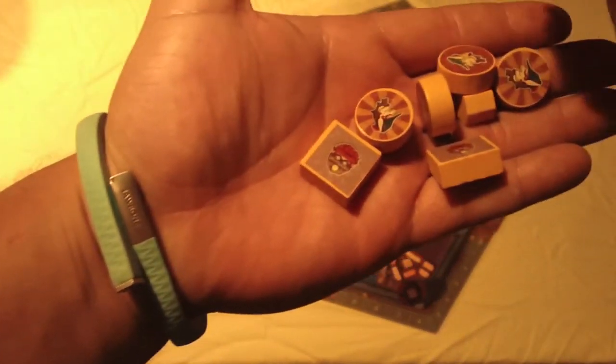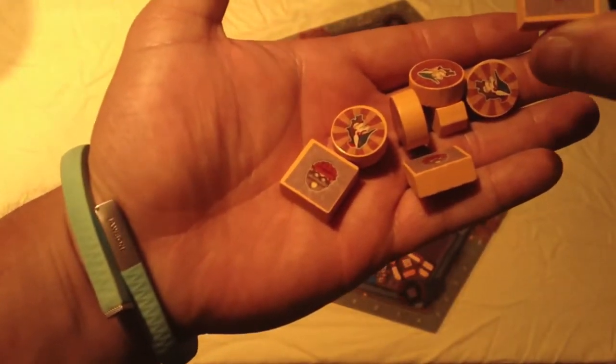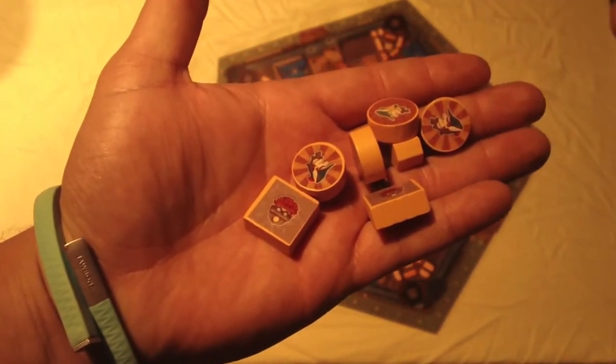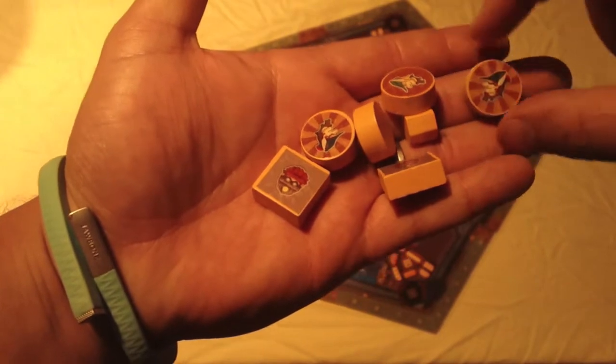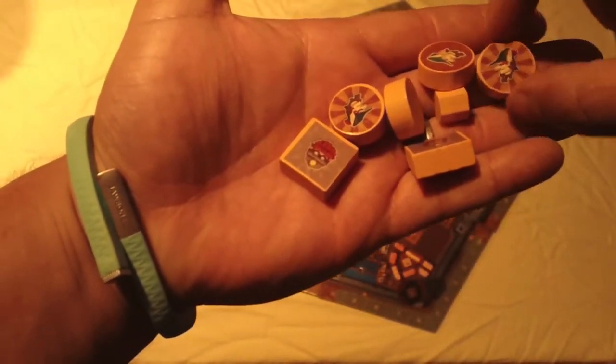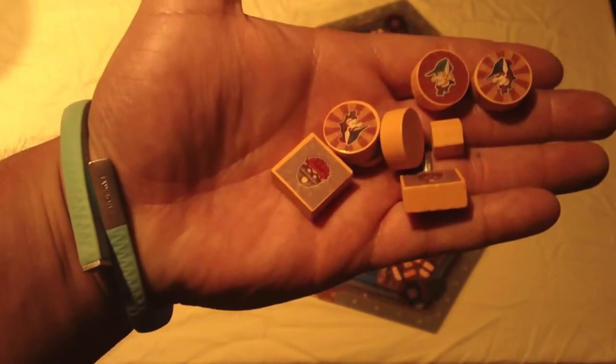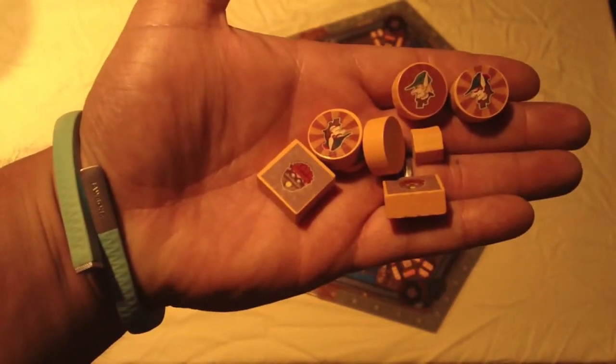We have these square guys who are dwarves. Dwarves can do a lot of different mining to get stone, they also help with steel production, and they can go on any of those combination circle-square slots like on the cards we saw. Next we have wood elves — I have two types: the first type is a plain one, the second is an upgraded one with a starburst.